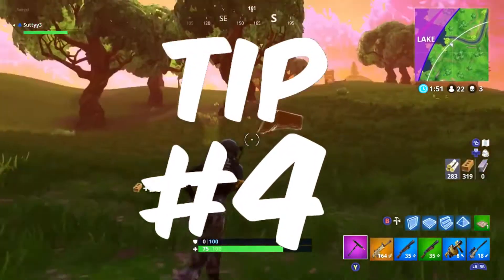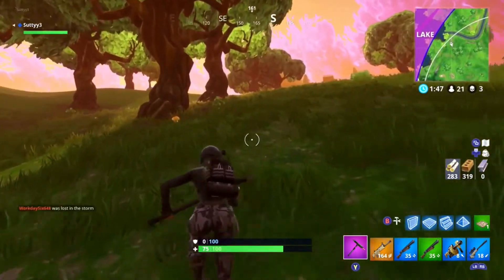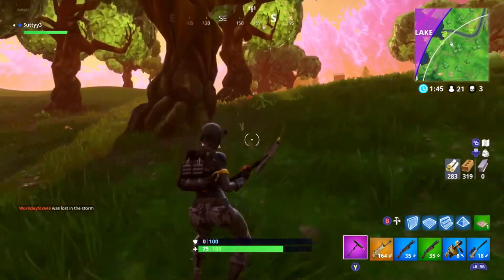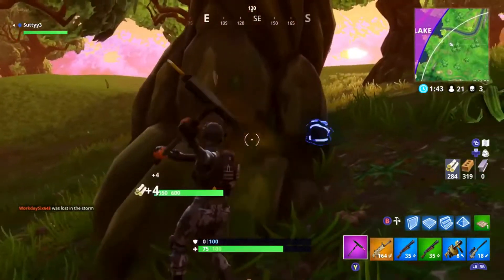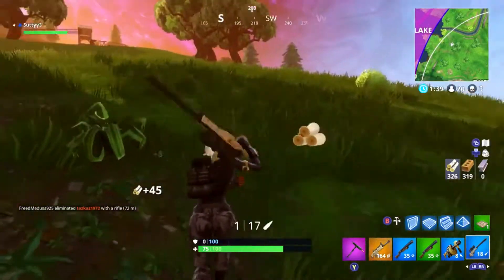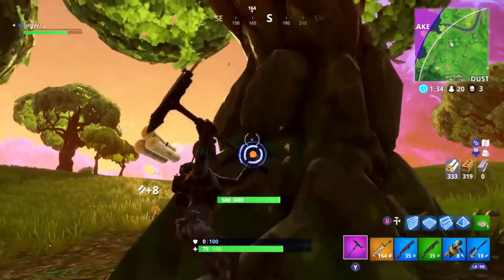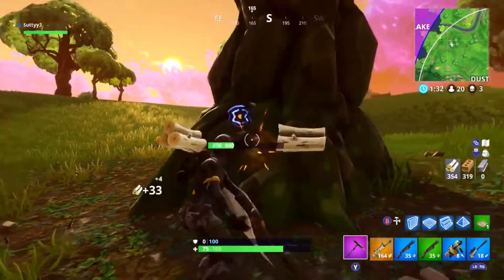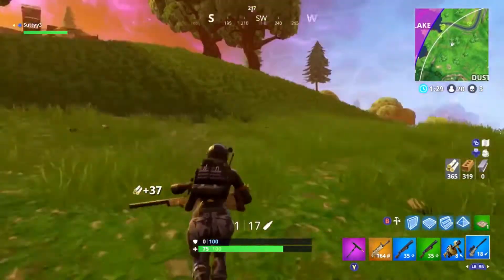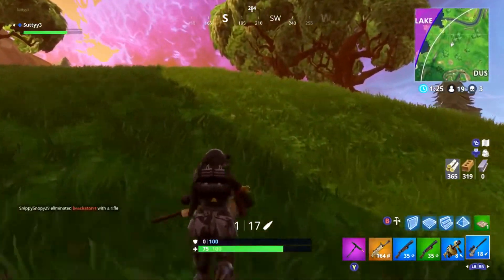For tip number four, we have sensitivity. Having a high sensitivity can improve your building skills by helping you build faster than your opponent. As you know, building is one of the key points in Fortnite and it's what makes it different from other battle royales. To truly master Fortnite, you truly have to master what it's mainly about. Also, if you have a low sensitivity and there's a guy shooting at you from behind, it takes a while to turn around. I prefer having your sensitivity at 7, 8, or 9.